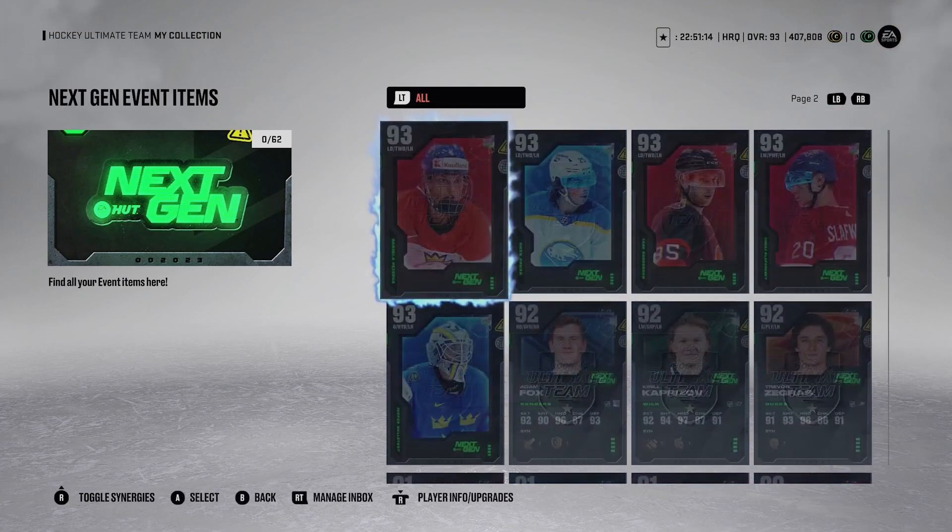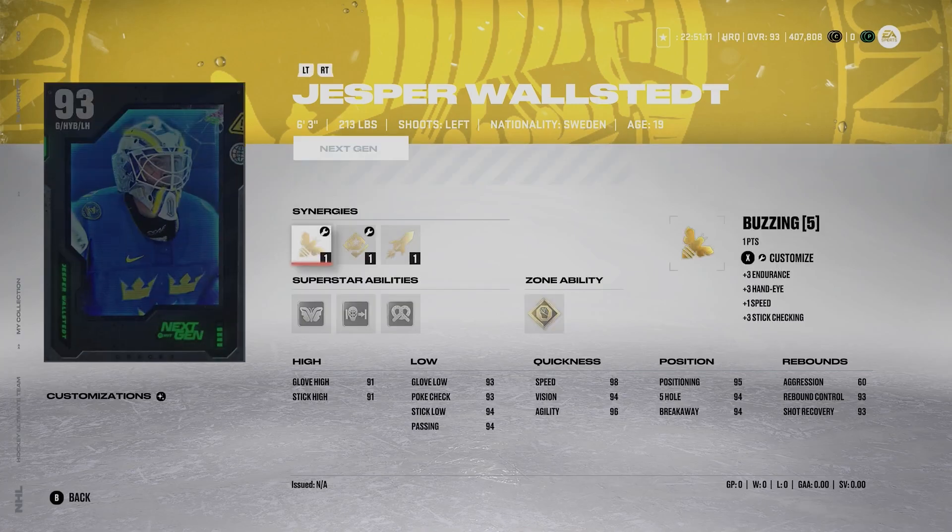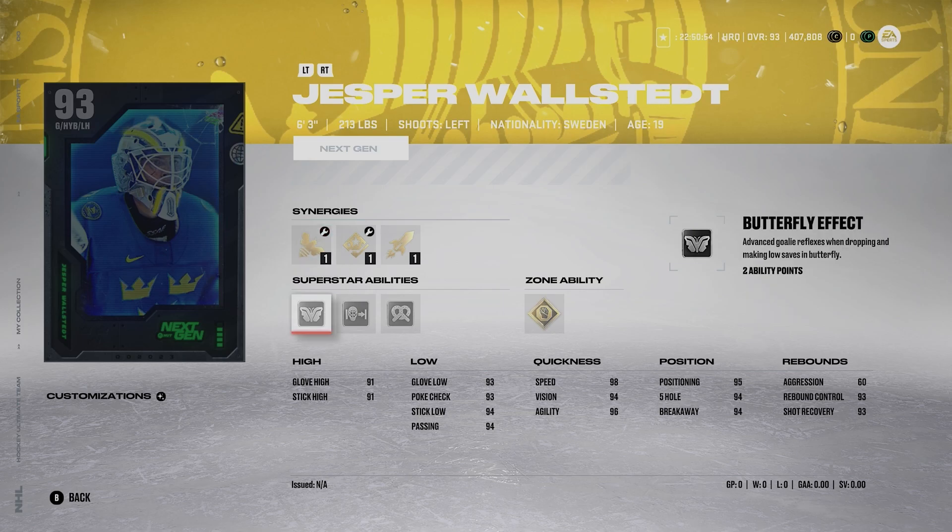Starting off at number 12, it's going to be the goaltender Jesper Wallstead. No offense to him — he's a good card, but goalies are just so inconsistent and random, so I have to put him 12th. He's 6'3", 213. Silver Butterfly Effect, Silver Post-to-Post, Silver Contortionist, and Gold No Timers — those are really good abilities. He also has 60 aggression, which is very low, and you want that. But overall, the Wallstead card is definitely good, not amazing.